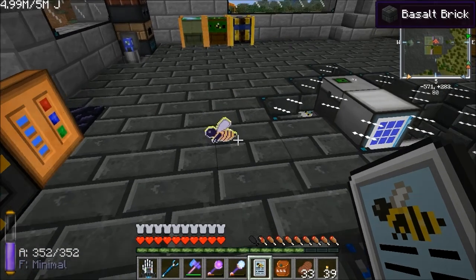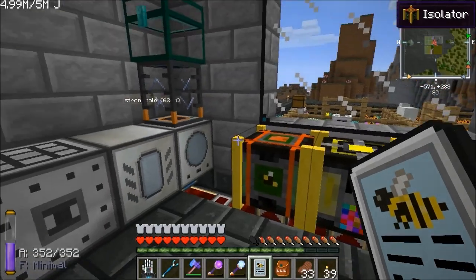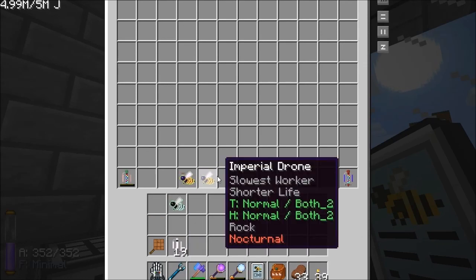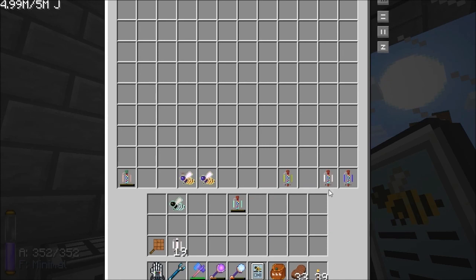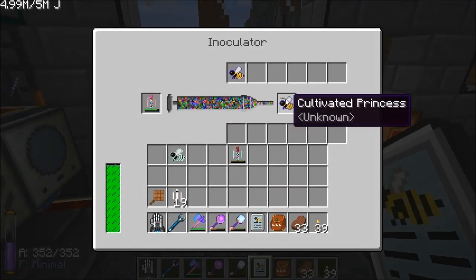I'm giving these max fertility, so this will unfortunately be slow production but max fertility — at least I'll be getting plenty of drones off this cultivated pair, just to make my DNA with. What I need to do is get my alveary made, get a fresh cultivated pair with that fast trait, pull that fast trait off them, and then we're good to go with fast bees. We can start targeting other traits and stuff.